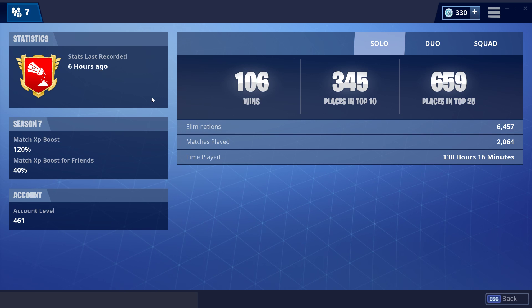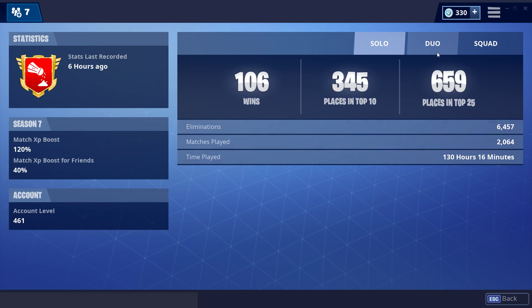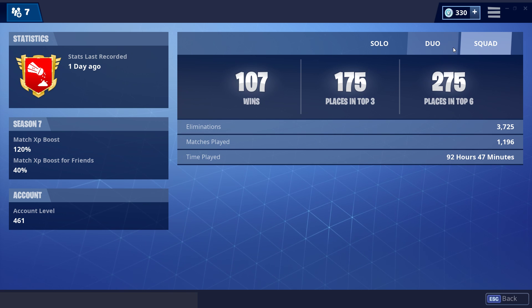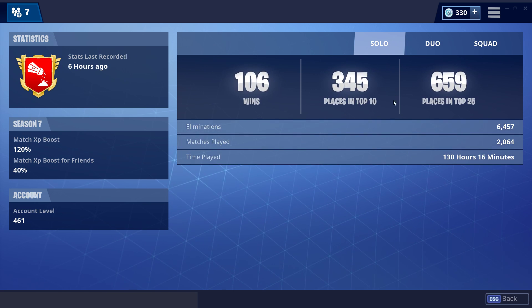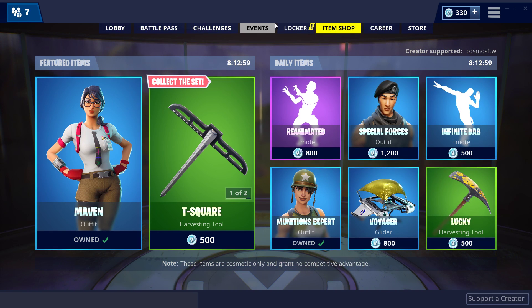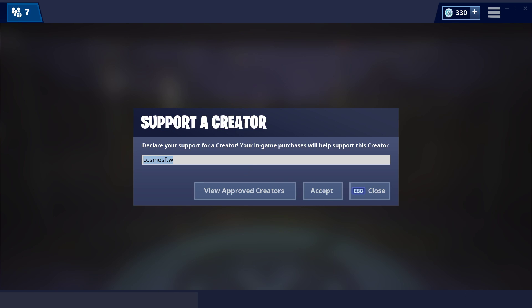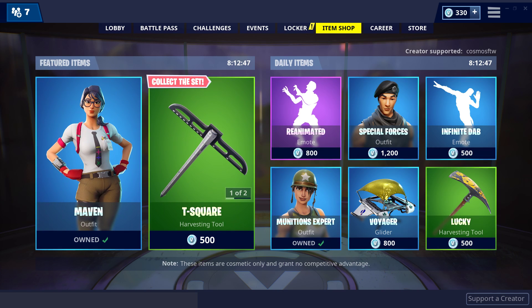Now for my stats - I don't even want to look. I've only got 106 solo wins. I've probably only got six solo wins in the last three seasons, to be honest. I used to grind solos so much but now I don't really play them - I usually just muck around in duos or squads with my mates, going for game plays rather than wins. But those are my stats anyway. That's basically my full Season 7 locker tour - I've got a lot of skins and a lot of stuff. Hope you enjoyed - smash the like button, subscribe, and use creator code Cosmos for the Win. Thanks for watching, see you in the next one!